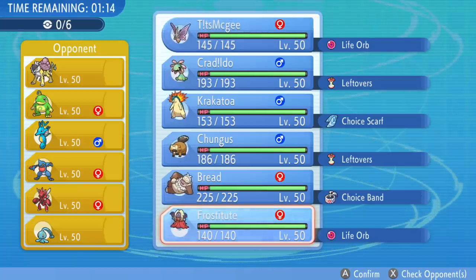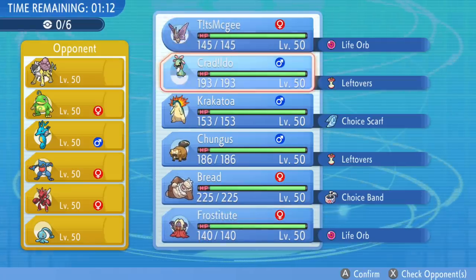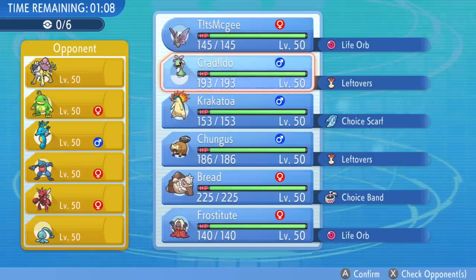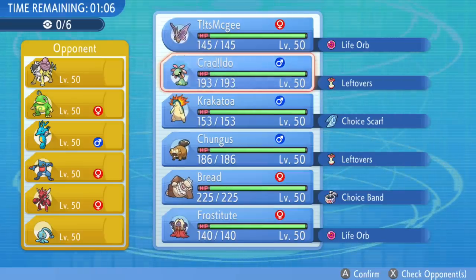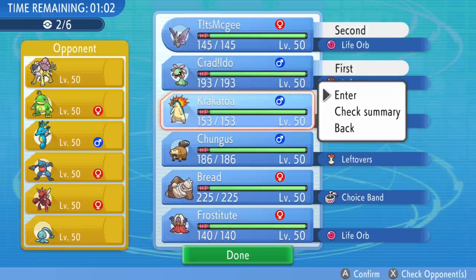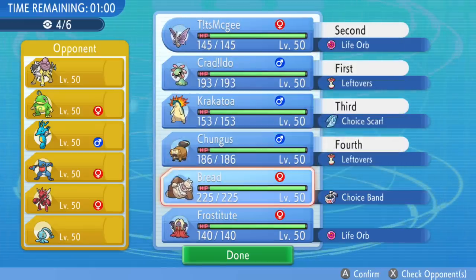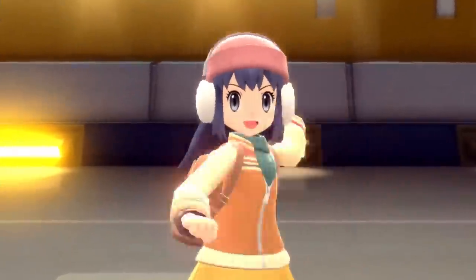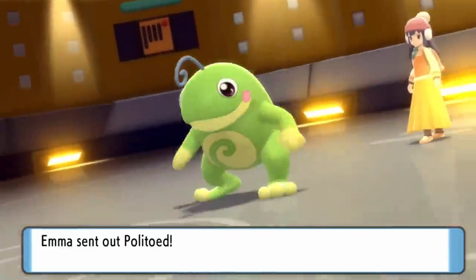Anyway, as for my team, I'm working with a degenerate group of rejects here, and my opponent seems to have somewhat of a rain team. I'm seeing the Politoed mixed with the Kingdra, along with a Manaphy. Overall a very scary team — Kingdra is always scary in the rain, and Manaphy is one of the more powerful setup mons in the game, which I think is actually even banned to Uber at this point. I'm going to lead off with Cradily.